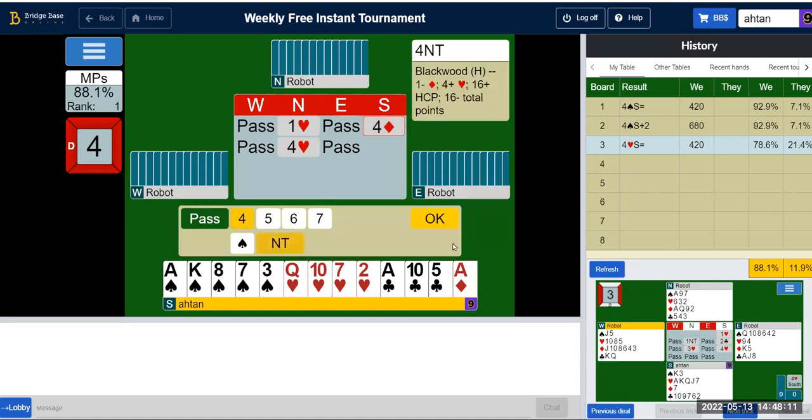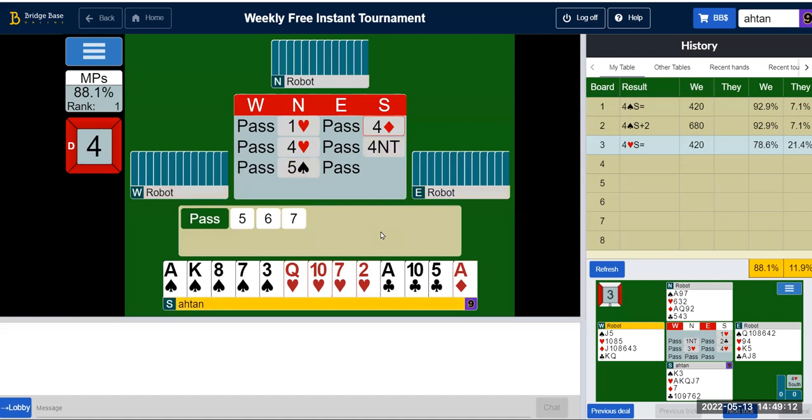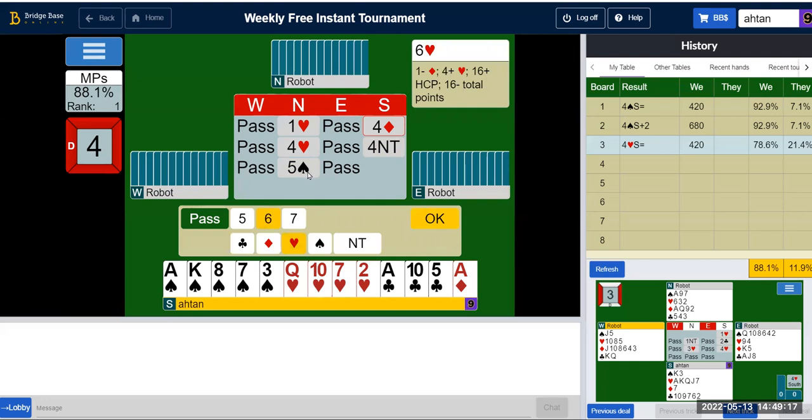I'm going to try anyway. My partner shows he's not interested in slam, which probably means he's around a minimum — could be as low as 12 points, and I have 17. But it might still be makeable with a singleton in my hand. Let's say his 12 points are an ace-king — that's 7, then king makes 8, 9, 10. His honors must be somewhere. I can ask via key card, and if I have two key cards I can go slam.